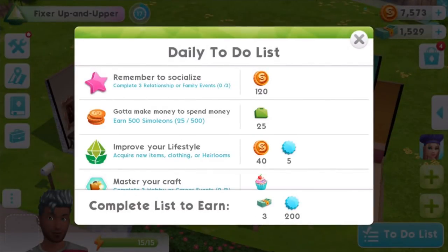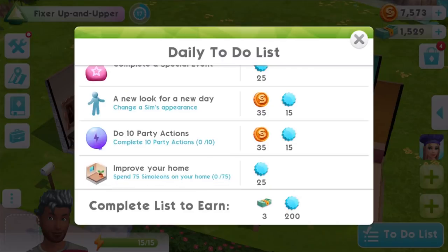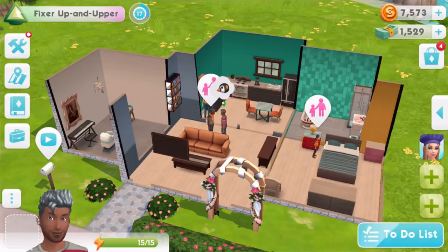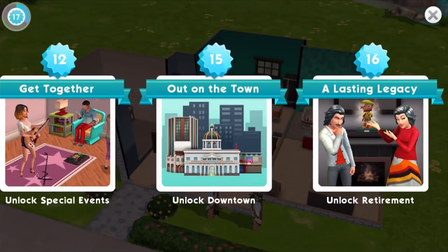Here you can see the daily to-do list — there's a whole bunch of things to do. If you complete the whole thing, you'll get three bucks of SimCash and 200 XP, along with all the other things you get for completing each task. This is a really good way to level up your Sims. I'm currently on level 17, about a third of the way through.